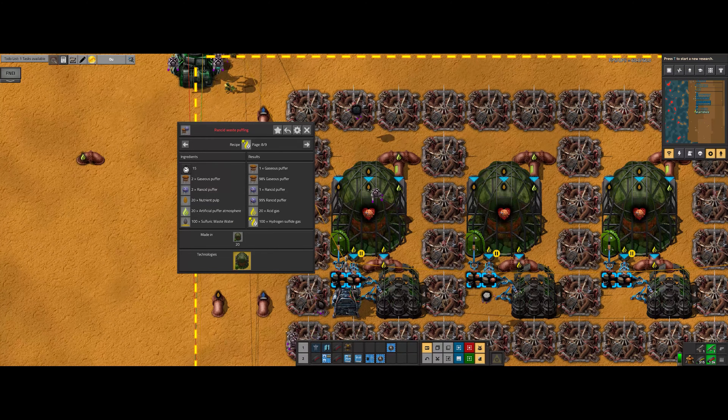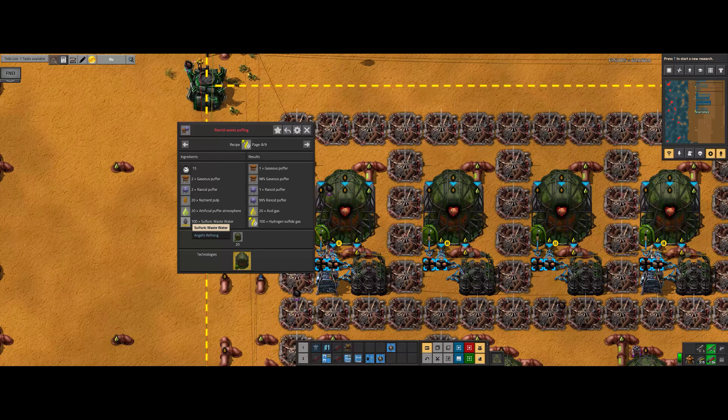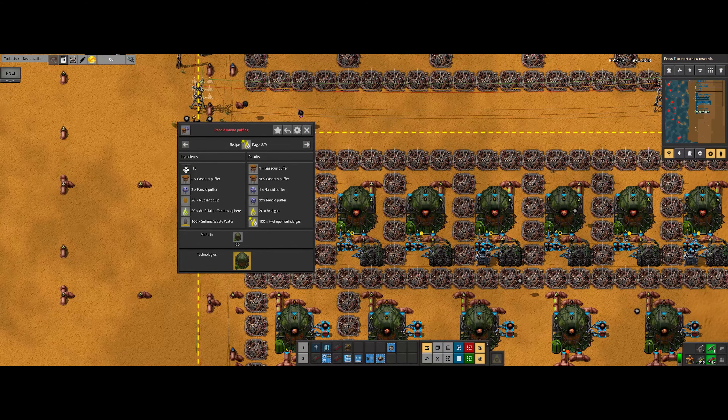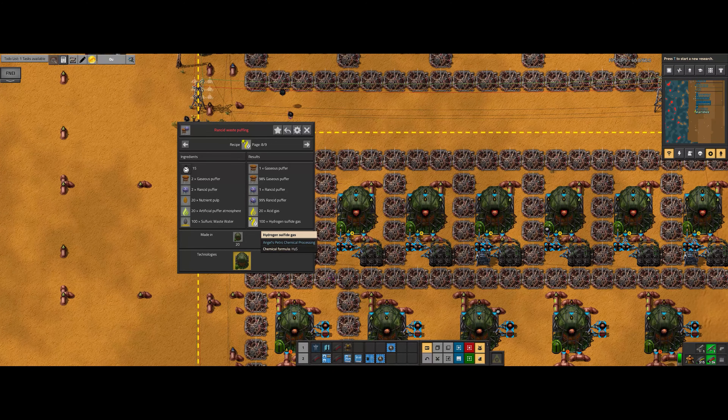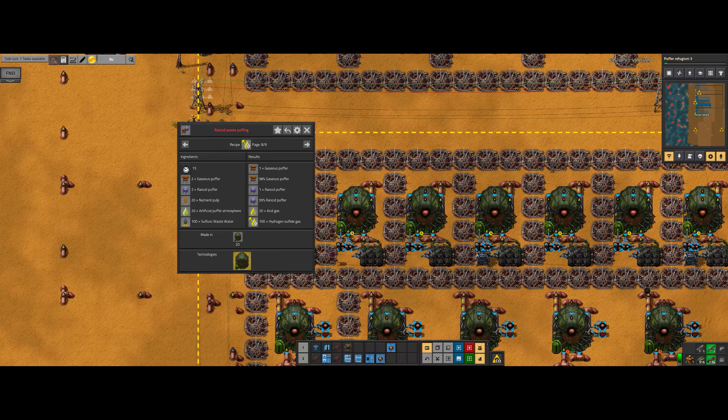So, right here, basically, if we use this guy here and some sulfuric wastewater, we can actually make some hydrogen sulfide gas in huge amounts. We do have to research it, but that shouldn't be too hard — that's going to research real quick.